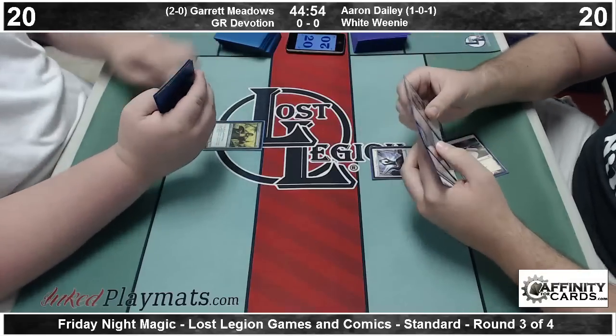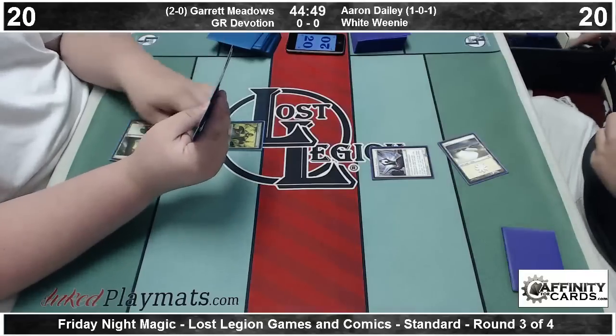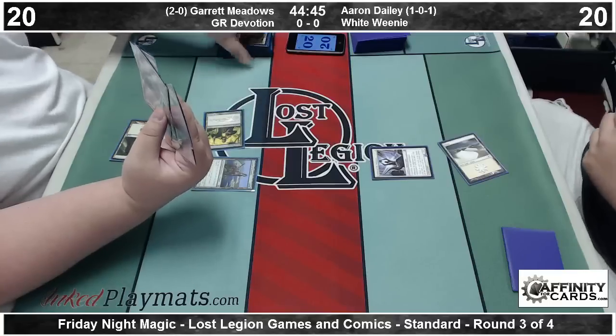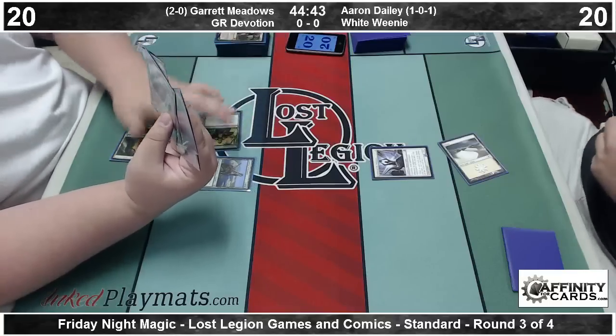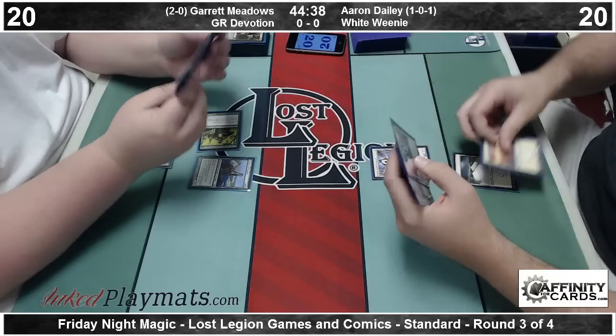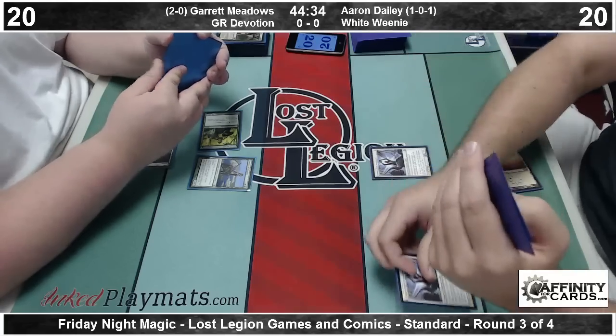Alright guys, round three feature match action. No exciting turn-two frog combo decks in this round, unfortunately, but we do have two somewhat atypical decks. On the other left, it's Garrett Menace. He's playing the Mono Green Devotion deck he's been piloting the last few weeks. It flashes red for Xenagos, but it's basically a Mono Green Court of Calling Nykthos deck.